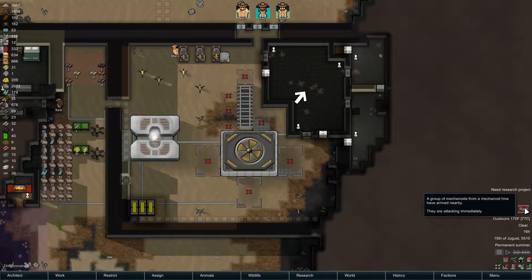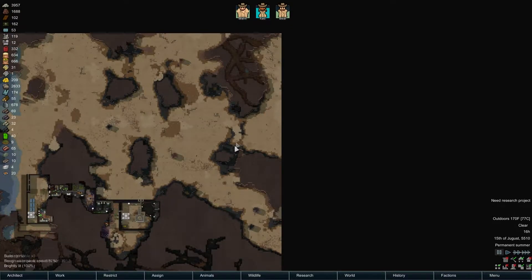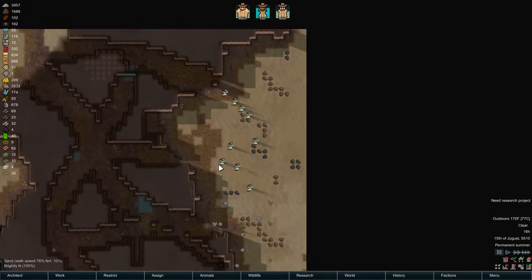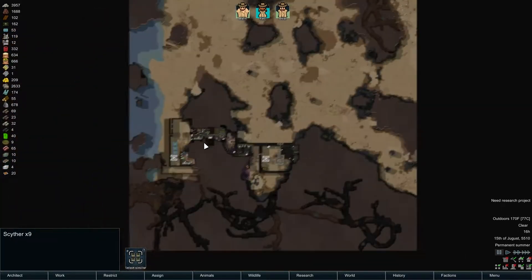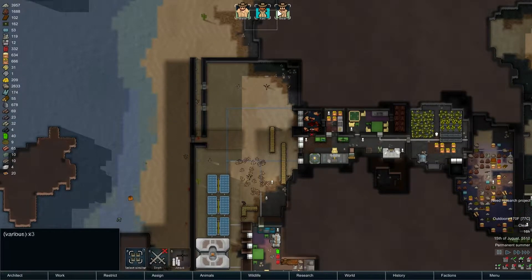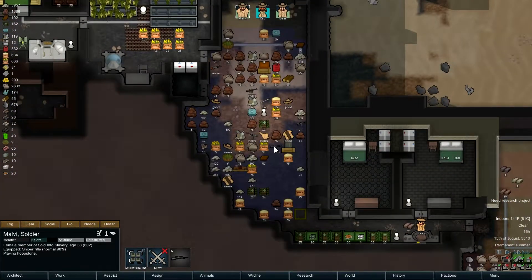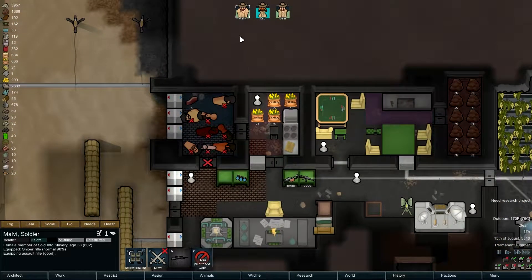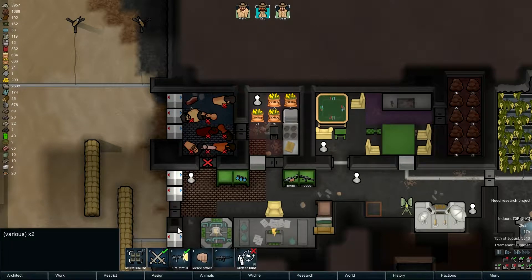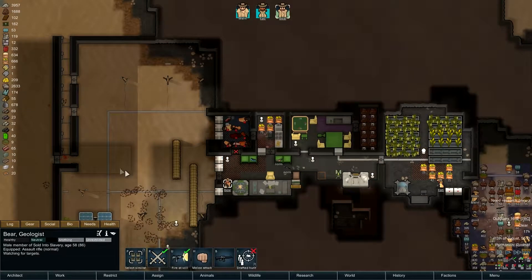We have a raid — mechanoids from a hive arrived nearby. Where are they? Holy — look at them all! There are nine scythers. We have a real problem on our hands here. I think we're going to lose some of our guns. Everybody armed? Let's get Malvi to equip something better than that, and let's get everybody else out here. Are they coming this way? Are they going to bash on that door? Looks like they're coming this way. I don't know what we're going to do — that is a lot of enemies. It's all scythers.